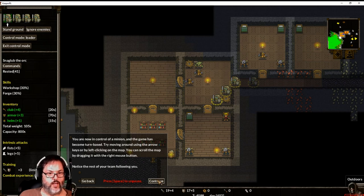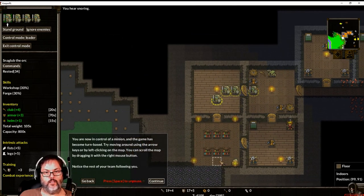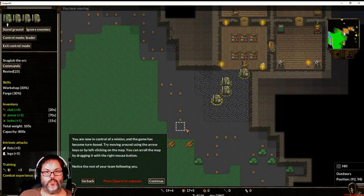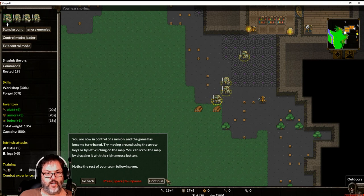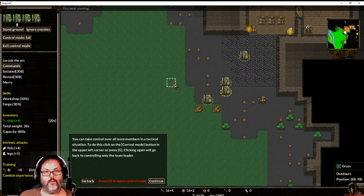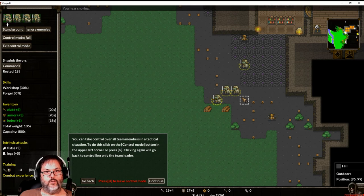Now it's turn-based so try moving around using the arrow keys or left clicking the map. Let's head over to this room. I just realized they dug a hole through my mountain - I screwed up. Well, good thing this is just a sample. Click on the control mode button or press G for full control mode on the leader. We can move him around the dungeon.